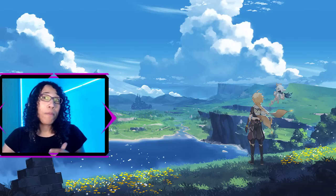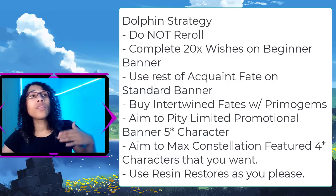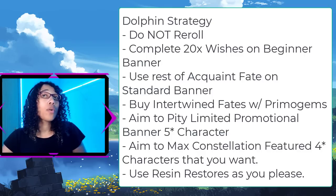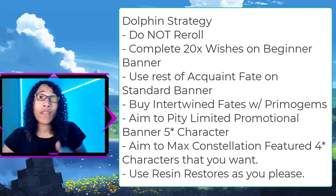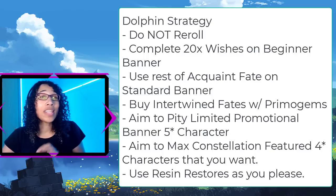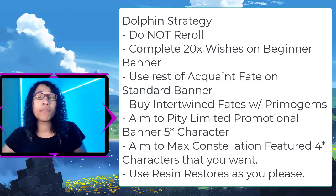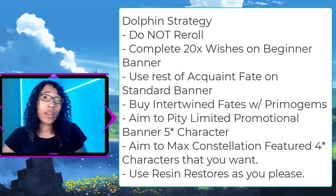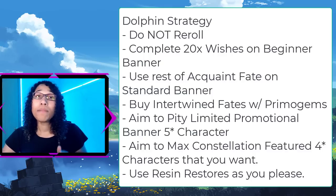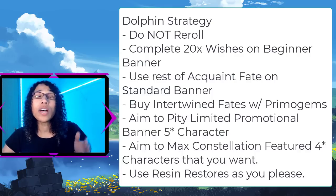Now for those dolphins out there — people willing to spend a little bit — I have a slightly different strategy. Like the free-to-play strategy, use all of your starting acquaint fates on the 20 wishes for the beginner banner, which rewards a guaranteed Noelle. Then use the rest of your acquired acquaint fates on the standard banner immediately. After that, wait for five-star promotional character or four-star featured character banners that you want, pity out the five-star on the limited banner, and aim to max the constellation of the four-star featured characters you want. The game does appear to be very stingy with free-to-play resources; however, paid resources are speculated to be quite a bit more bountiful.